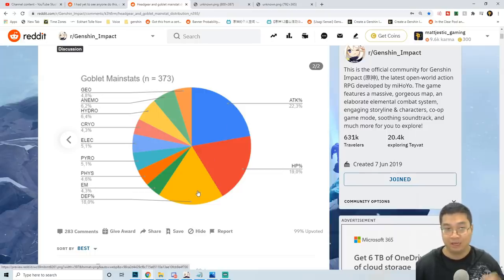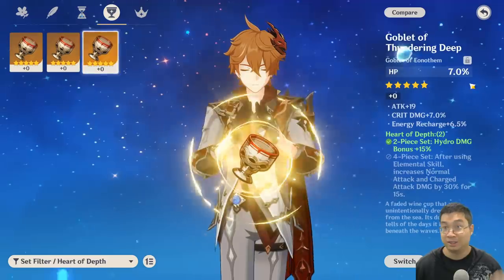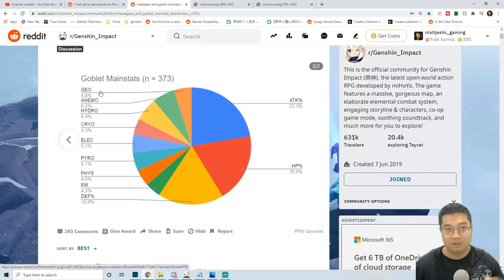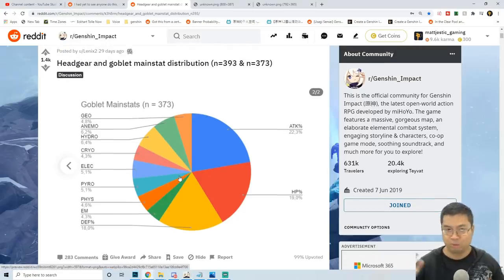Attack, HP, and also defense take about 60% of all your rolls. So what that means is, if you're looking at a goblet, you're getting HP%, attack% — and not your elemental damage. Whatever element you need, you have a 60% chance of getting the other ones you don't need. After that, you can see the elementals are breaking up in about 5% each — geo, anemo, hydro, and all of those, including physical damage. So each time you go for one of those artifacts, you have only a 5% chance of getting the right elemental artifact for the main stat, which is extremely rare. That is why goblets are the most difficult ones to find.